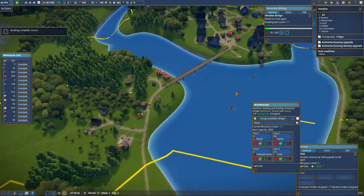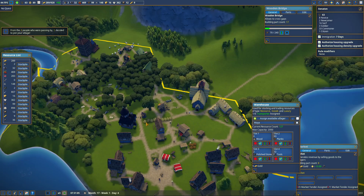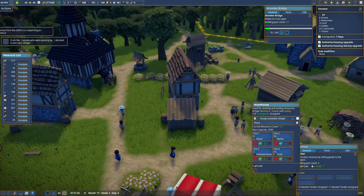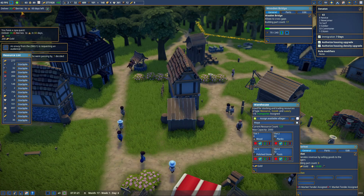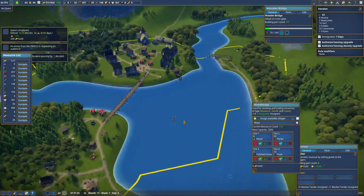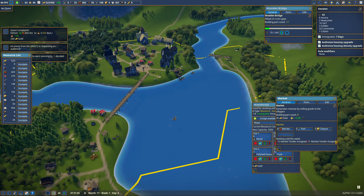What else are we building over here? That's our stone stuff — we don't have stone over here anymore. There's an envoy coming, I saw him coming up the road. He'll be the clergy. The market stalls need: berries, fish, cheese, clothing, and a worker.